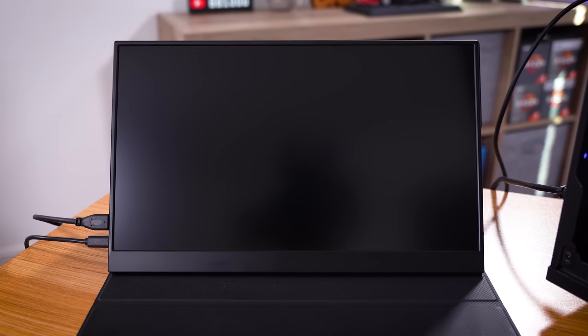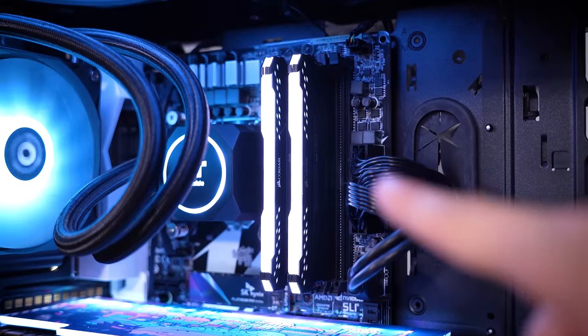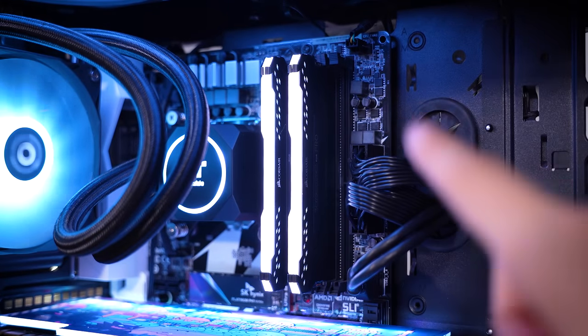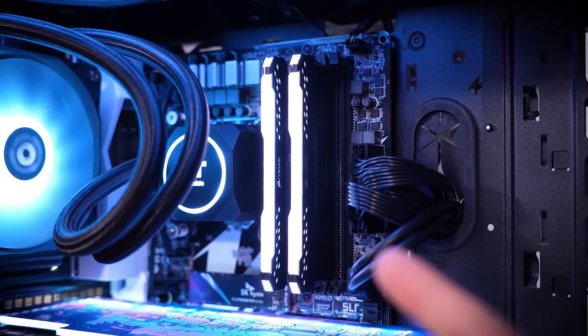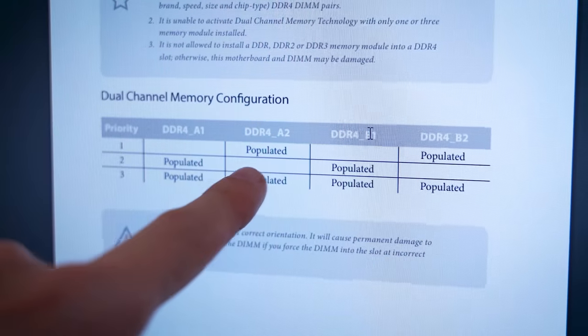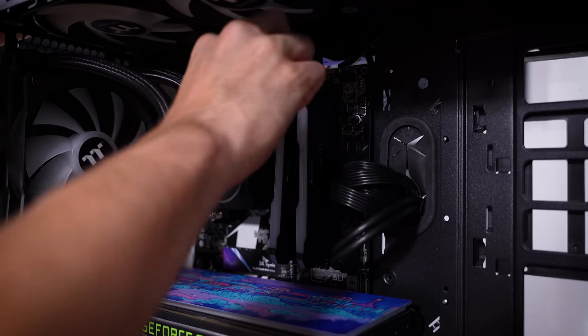Something I noticed right away: we are in the wrong slots for memory. It should be slots two and four. I'll confirm this with the board's manual online, but we need to move each of these DIMMs one slot to the right. Sure enough, priority one should be populating A2 and B2. Having your DIMMs in the wrong slots shouldn't in theory prevent a system from posting, but I've seen weirder before. This will also give us a chance to reseat memory, which could also be the culprit.